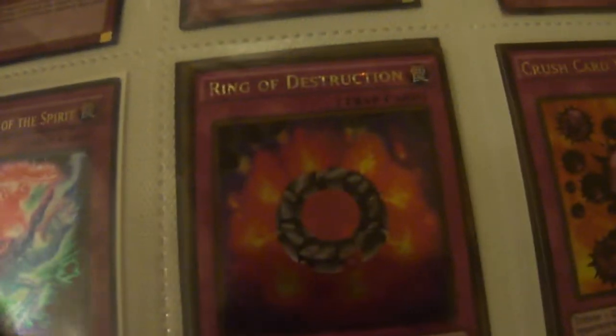Two Ancient Rules, Commons. This is first edition Toon World from Magic Ruler. Spellbook, Parallel Twister, I have like two or three E-Calls. Two Imperial Iron Walls from Joey's World. Two Secret Rare Compulse, Black Horn of Heaven, Wire Trap, two Torrential Tributes, some Vanities, Secret Rare Solemn. This is Exchange of the Spirit from Dark Legends. Three Ring of Destructions and two Crush Card Viruses from the Gold Series.